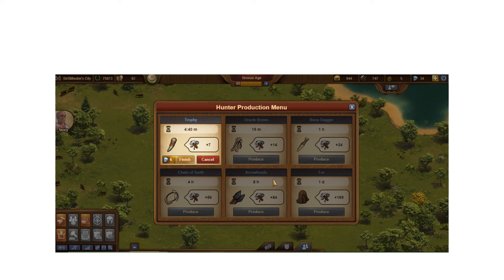If you're going to be offline for a long time, use a longer production schedule. You won't get as much, but at least you get decent production while you're away so you have something to harvest when you come back.